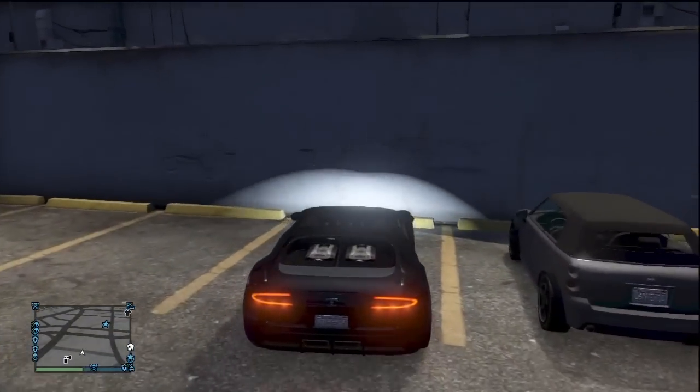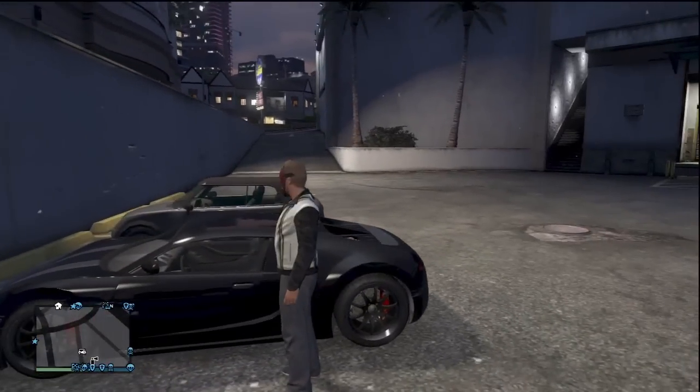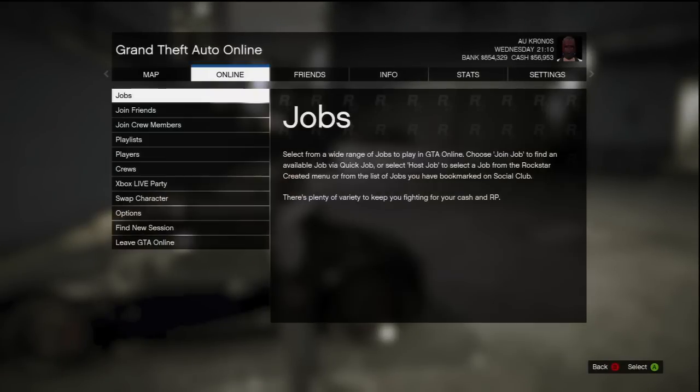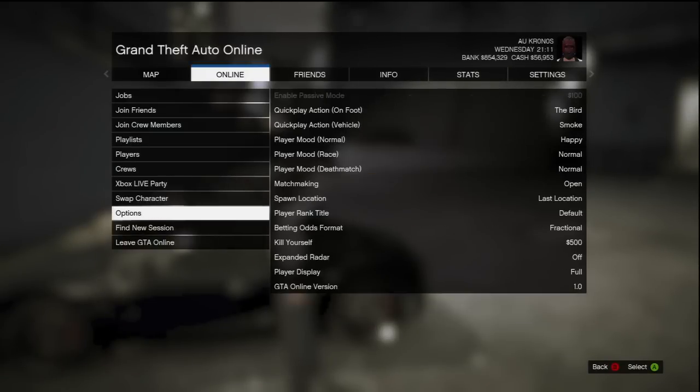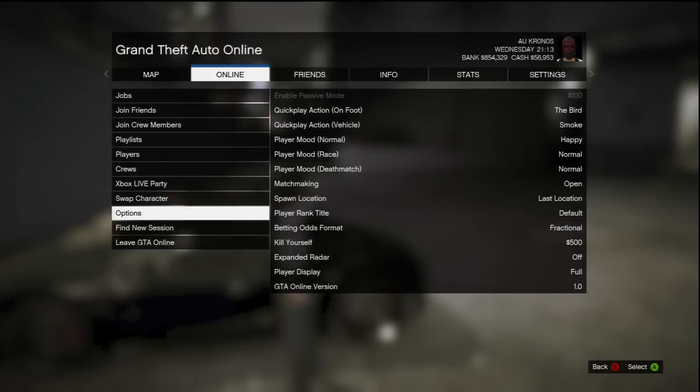Once it's parked, step outside of your car and then press the start button and go into the online tab. Once you're in the online tab, go to the options menu and make sure your spawn location is set to last location rather than property.